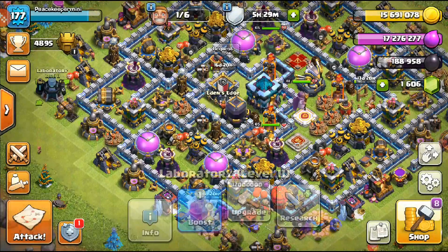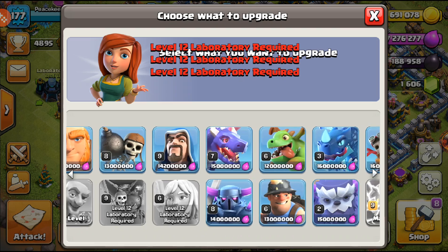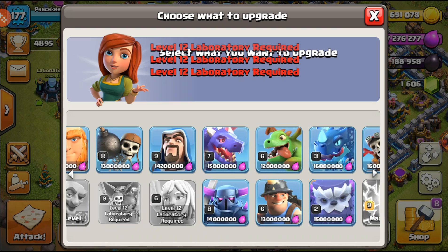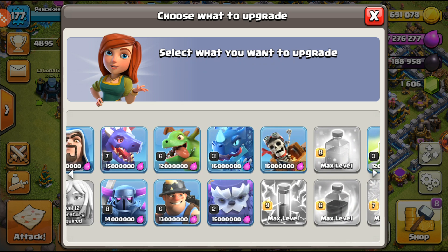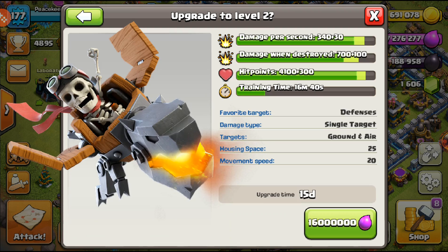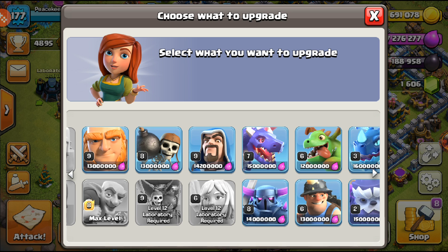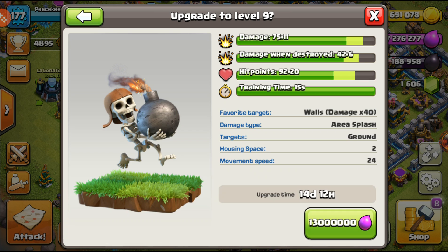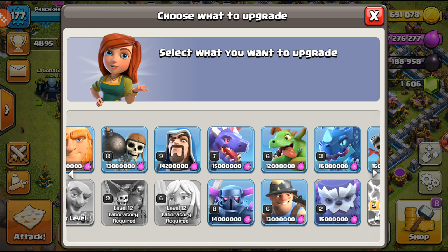In the lab, we just finished up the healer, so healers are maxed for Town Hall 13. We have options: giants, wall breakers, wizards, dragons, peckas, baby dragons, miners, yetis, and dragon riders that we recently unlocked. I'm looking at four upgrades — wall breakers, peckas, miners, and yetis.